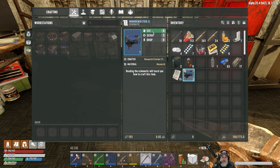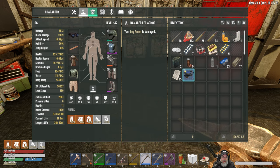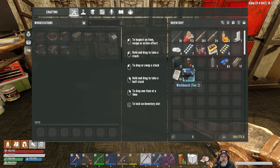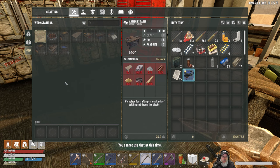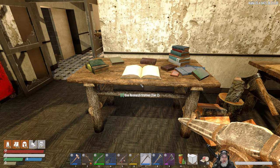Oh - do I have to know the tier one workbench first before I can learn the tier two? Because remember, we've just been using the one we found in the world. I bet you that's what's happening here. Oh shit. Okay - what do we need to make a tier one then?